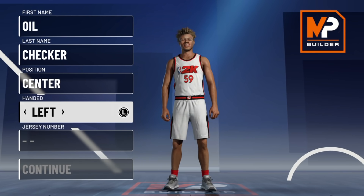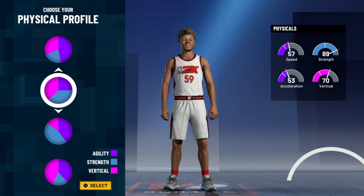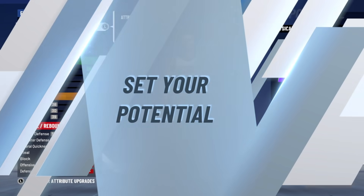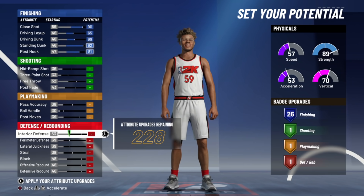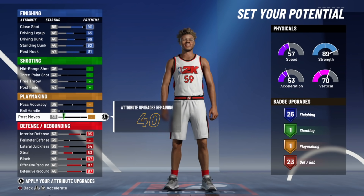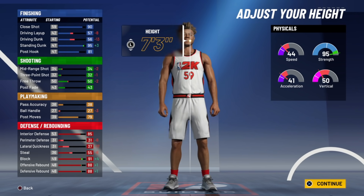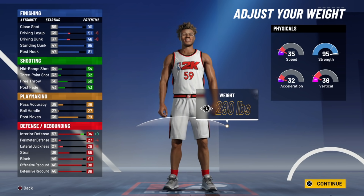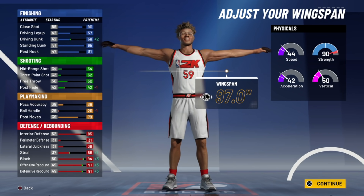The first thing we're going to want to do to start this glitch is start a new MyCareer. I'm going to recommend making a center — just follow what I do. We're going to select the Defense and Finishing pie chart, then pick the Strength and Vertical pie chart, and max out everything. This doesn't matter much because you're not going to be upgrading the player — it's basically going to secure us the most VC possible. Make him seven-foot-three as well, and max out everything. This helps make the process a bit easier.